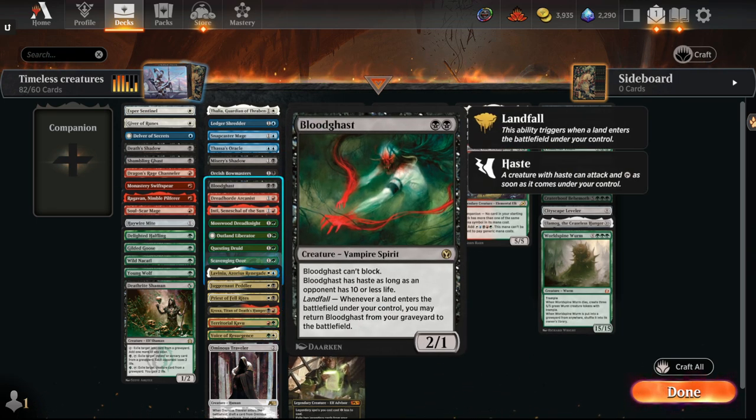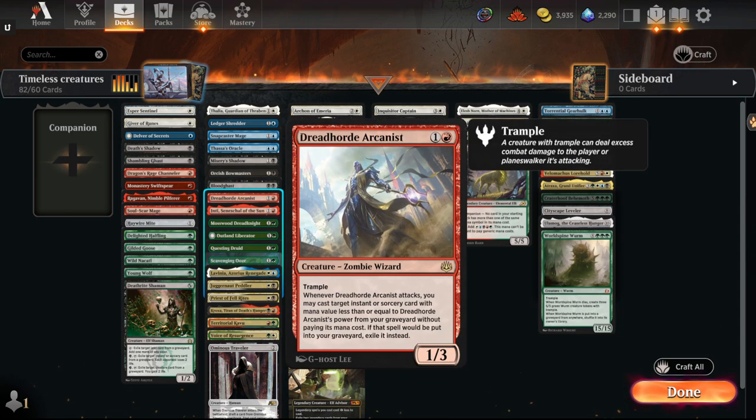Bloodghast could be interesting in graveyard-centric decks since it keeps coming back. I don't think Dredge necessarily gets anything beyond what's in Historic — might be too weak, especially with one toughness — but I think the card is reasonable. Dreadhorde Arcanist is very, very strong in a format with a bunch of powerful one and two mana spells. Especially if you can buff it, like in the Historic Wizards deck — which is the best or one of the best decks in the format — so always something to consider.